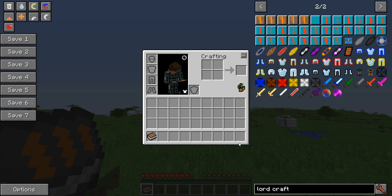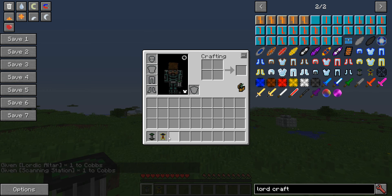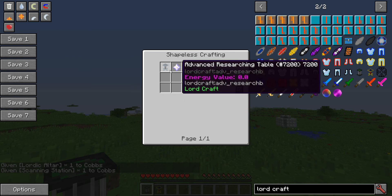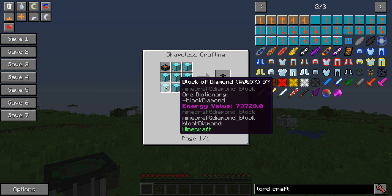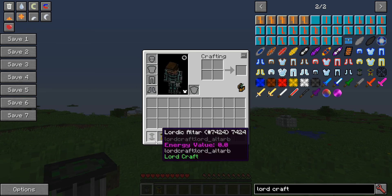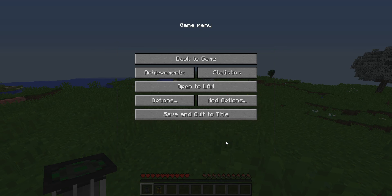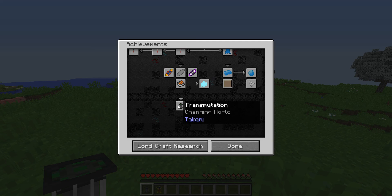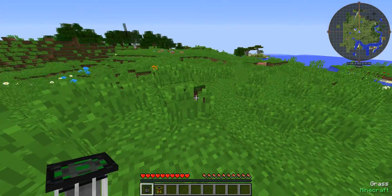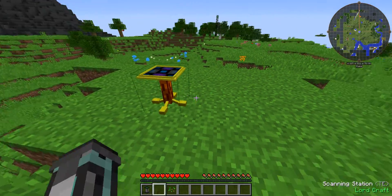Now moving on to more interesting stuff: the main part of this update is to do with these two blocks — the Scanning Station and the Laudic Altar. The Scanning Station is pretty simple to make: just a nether star and an advanced researching table. The Laudic Altar is just a laudic altar, advanced arcane forge, and a bunch of diamond blocks. Quite simple. They both require the transmutation research to unlock.